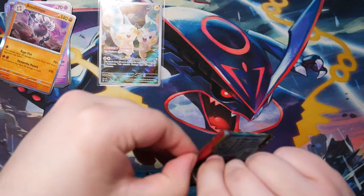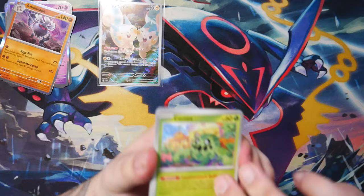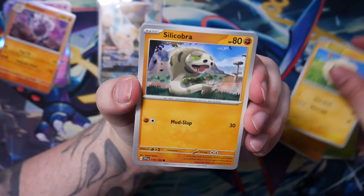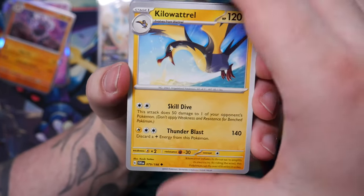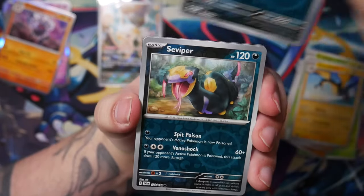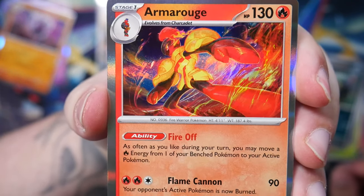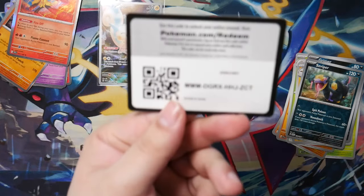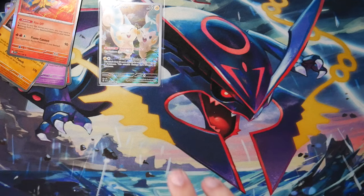The Breloom, Kilowattrel, we've got a Grimer, a Swalot — nice Gen 3 Pokemon. And an Armarouge. This looks cool — from Akira Igawa, one of my favorite artists nowadays. So good. I've really forgotten just how many booster packs an English booster box contains.